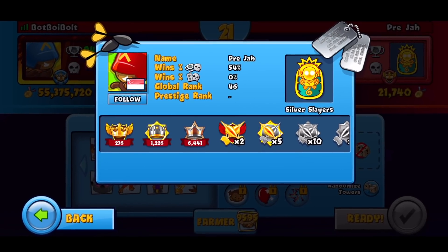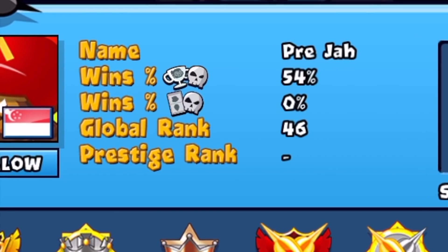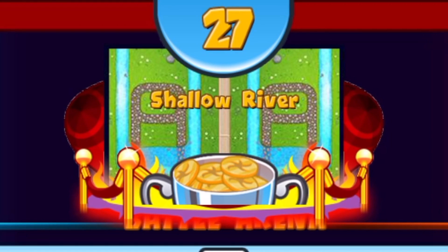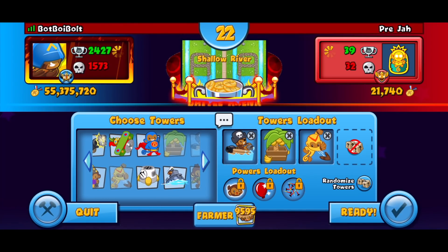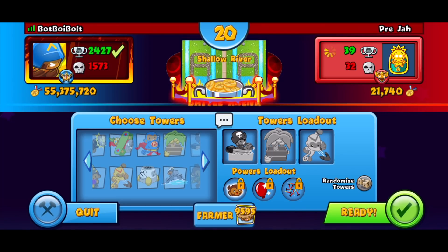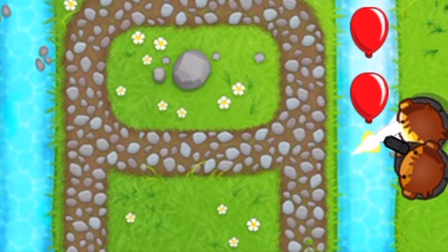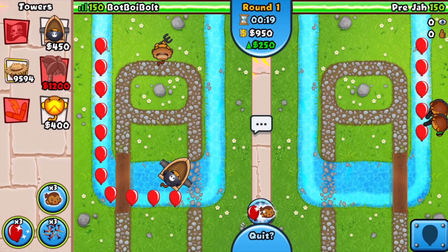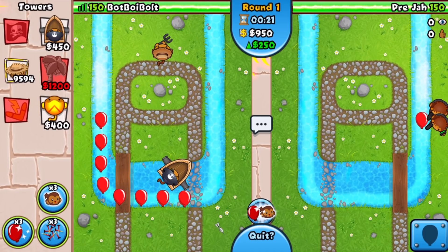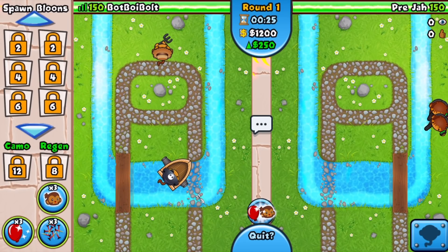I clicked on his profile and he's 46th in the world on the global leaderboards, so we're not gonna underestimate this guy at all. Shallow River is gonna be the map. My go-to on this map is personally the boat farm boomer — works pretty nice here. Preja ends up starting off with the cobra, which is a highly used tower for this map. It's not great, but we're gonna start with our boat before going for the farm.